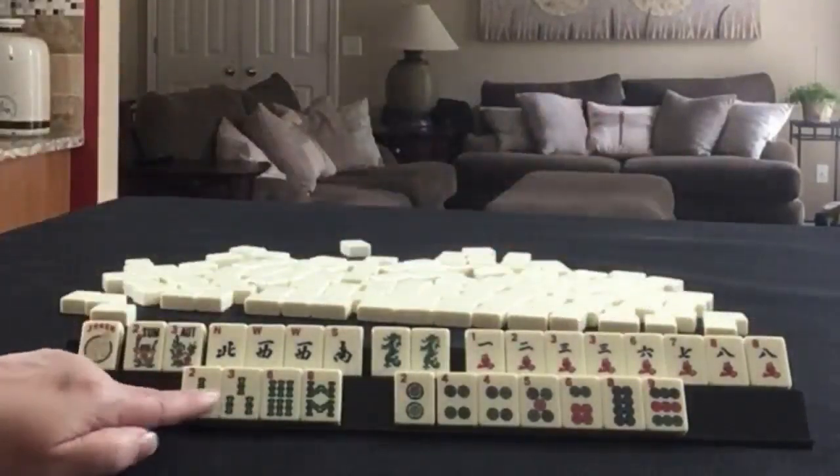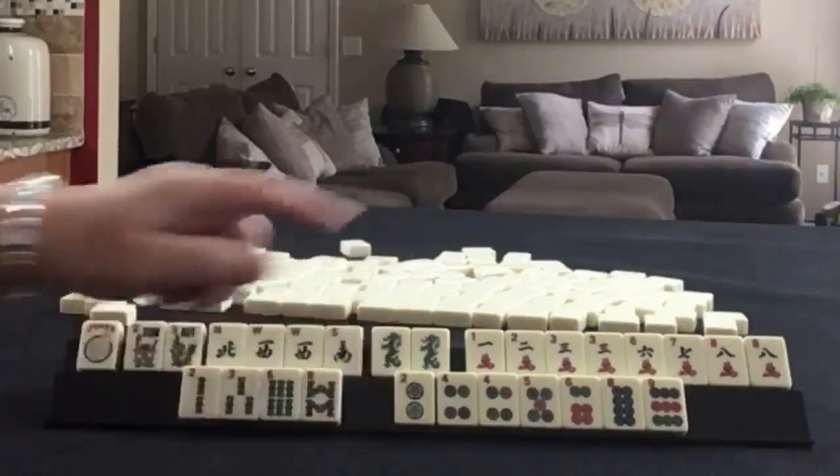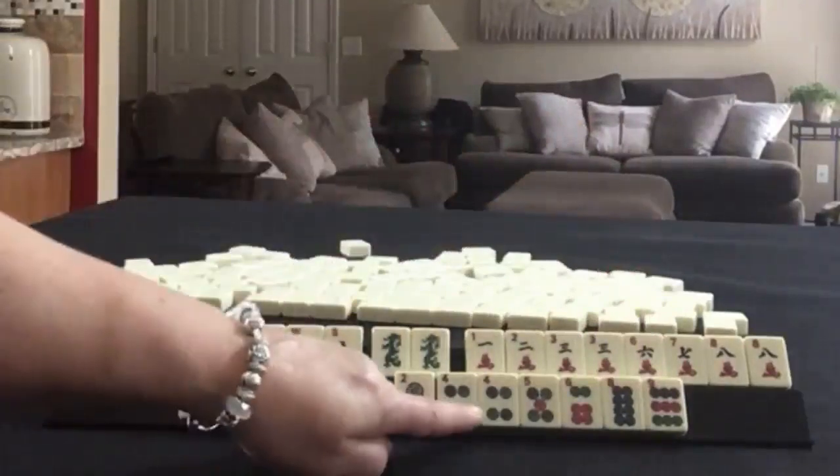In bams, we have 2, 3, 6, 8 singles. In dots, we have 2, 4, 5, 6, 8, 9, and a pair of 4s.